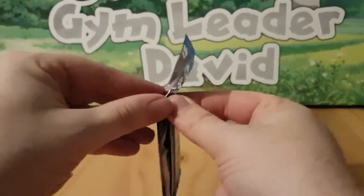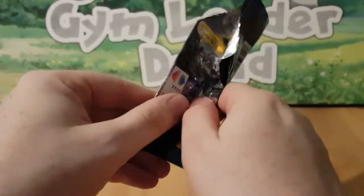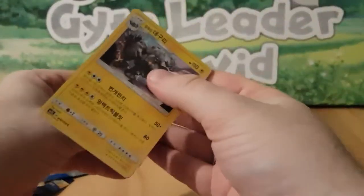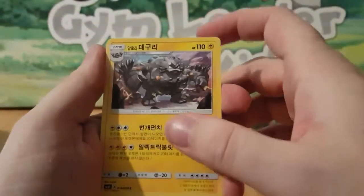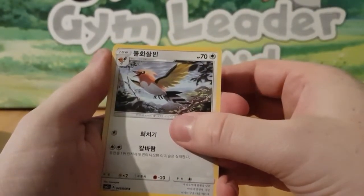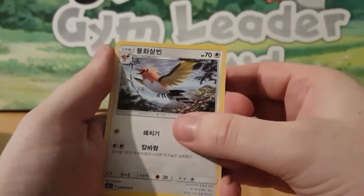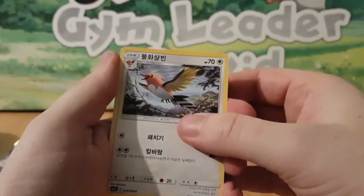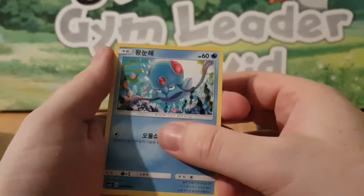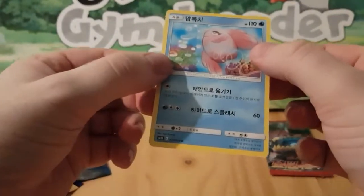This is Alolan Moonlight. Do we have an Alolan Graveler? I honestly don't remember what this one's called now — I'm gonna get so killed for not knowing this. Tentacle. Talon Flame — see, I know that one. And an Alolan Moonlight, also uncommon.